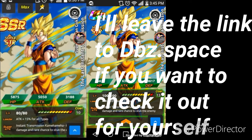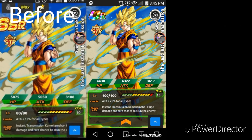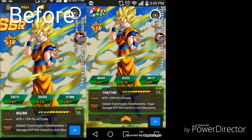So you can see the difference between before and now. I'm gonna do a quick review on him. Before he had HP 5,875, Attack 5,050, and Defense 3,160 — no, 3,180. Now he has HP 6,630, Attack 6,322, and Defense 3,617. His team cost used to be 10 but now it's 13. His skill is to boost attack 20% for all types — before it was 15% — and he still has a chance to stun and still has huge damage.